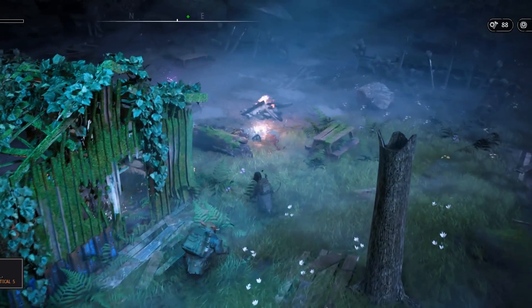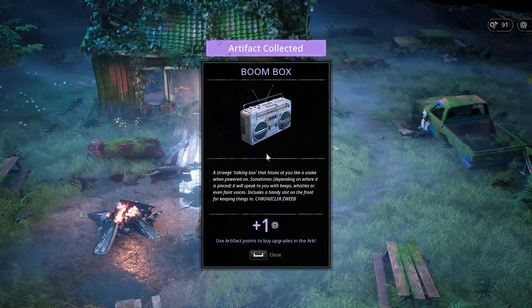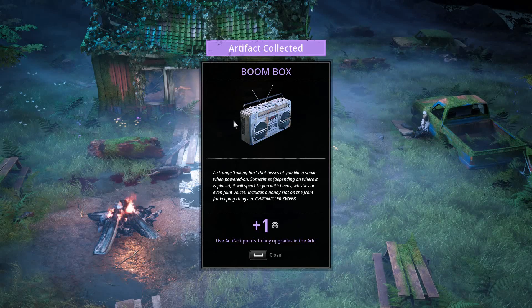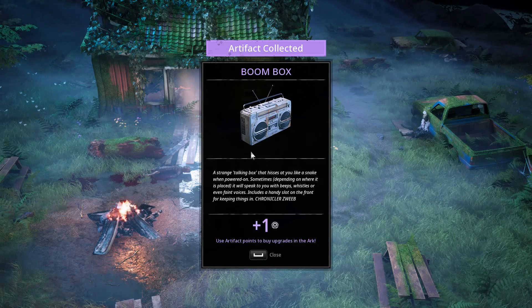Let's finish this map quickly — turn on the flashlight and loot everything. Sometimes we find these artifacts that give us artifact points we can later use in the Arc for certain upgrades. We don't keep the item as a thing in inventory — it gets transformed into this point. It confused me a little when I played the test run; I was trying to find the boombox in my inventory to sell it, but it just transformed into one artifact point.